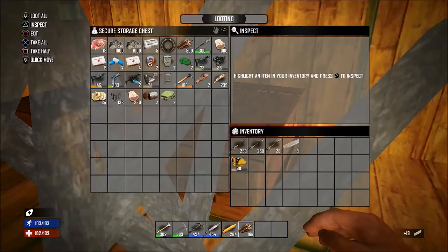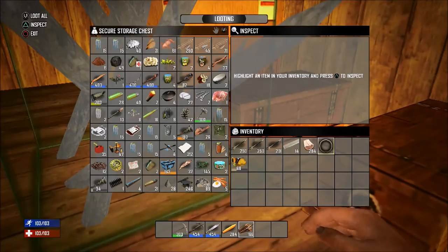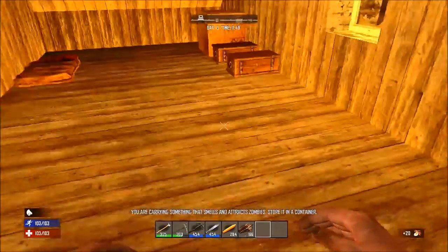Before leaving, go ahead and make sure you don't need to craft another fireman's axe or pickaxe — if you do, go ahead and do so. Now let's go ahead and take all those bacon and eggs out of the campfire and put them into the chest.